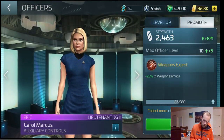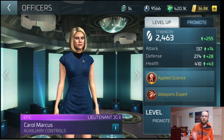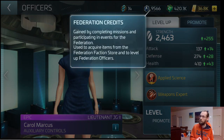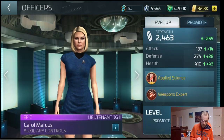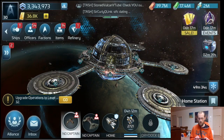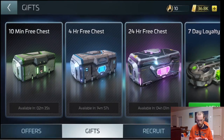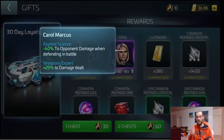There's Carol. To promote her — just as an FYI — you can see in the top right corner those are federation tokens that are required to upgrade her. So just keep that in mind as you're saving up. The most clear path to obtaining Carol is going to be the 30-day packs. This is worth saving for.